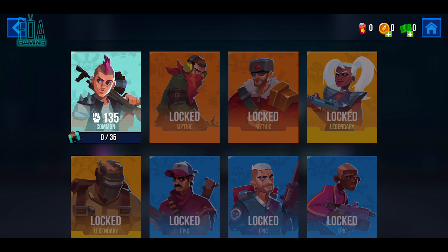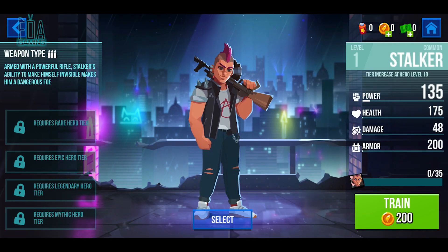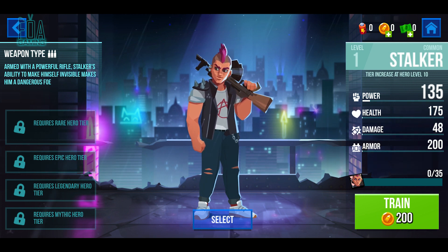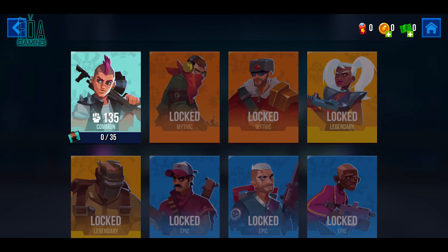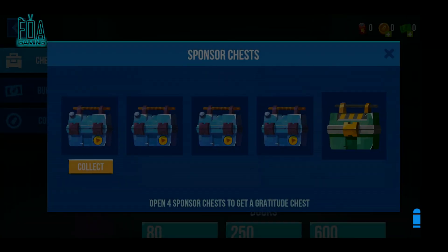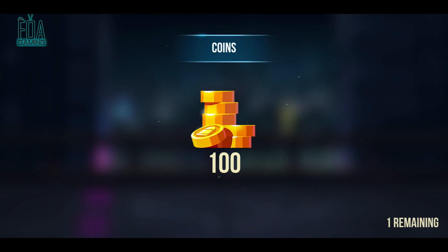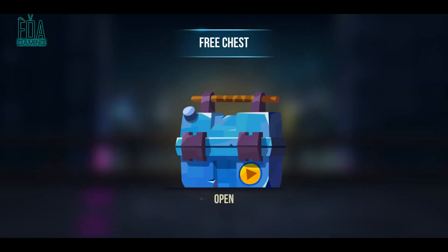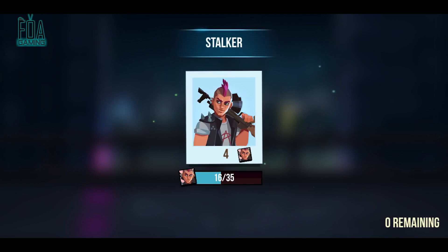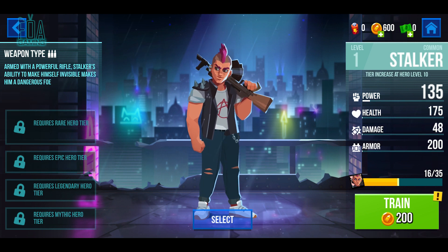As you can see, there are a lot of heroes which are currently locked. You can train your current hero to upgrade abilities, and to do so you need coins. Now we have enough coins to upgrade our character, so let's do this.